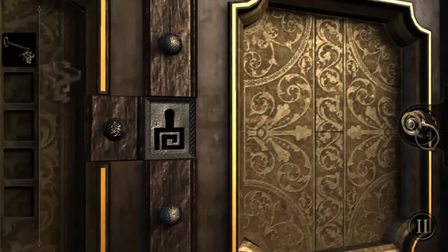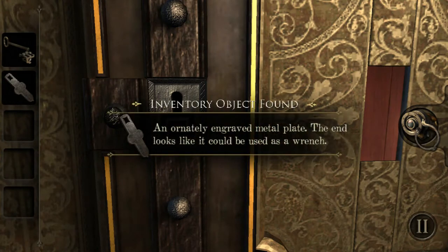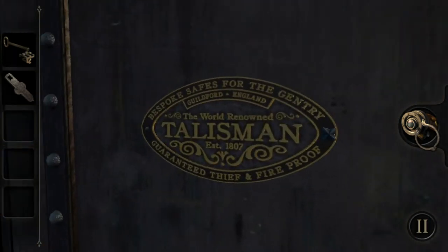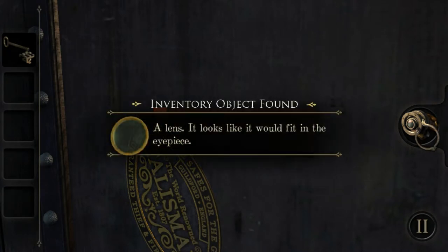And then we'll go right here — oh, all right. An ornately engraved metal plate; the end looks like it could be used as a wrench. And a little shiny talisman thing right over here — it fits perfectly right on the end. We're just going to turn this, and we have our lens. It looks like it would fit in the eyepiece.